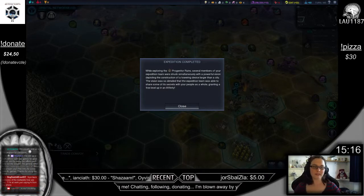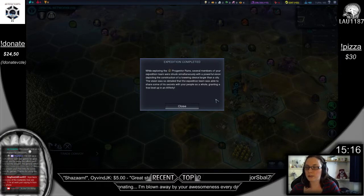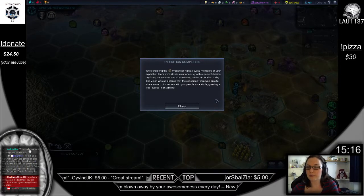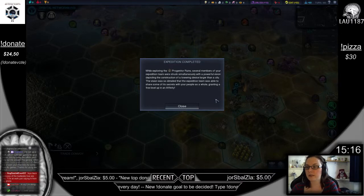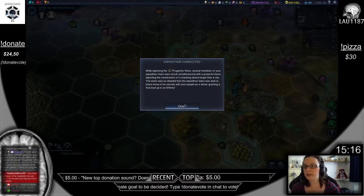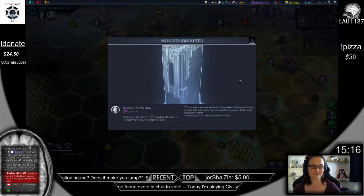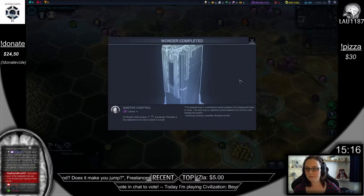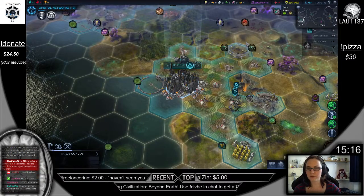While exploring the progenitor ruins, several members of your expedition team were struck simultaneously with a powerful vision depicting the construction of a towering device larger than a city. The vision was so detailed that the expedition team was able to share some of its secrets with your people as a whole, granting a free level up in an affinity. And we completed a wonder — Master Control.